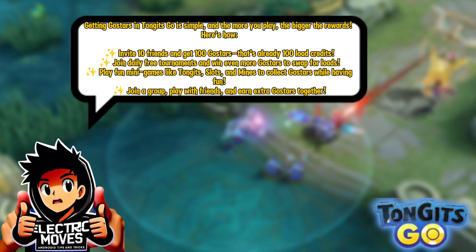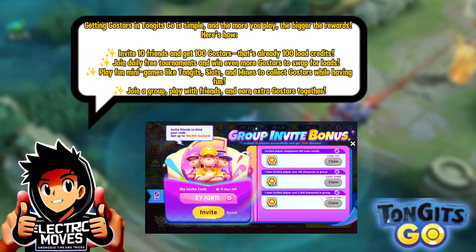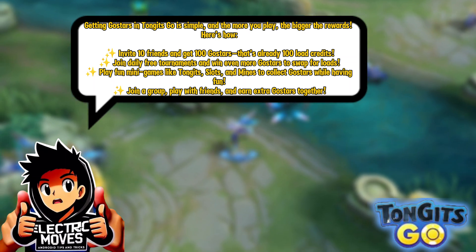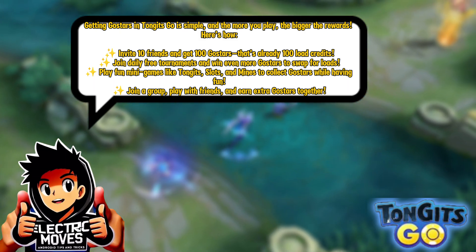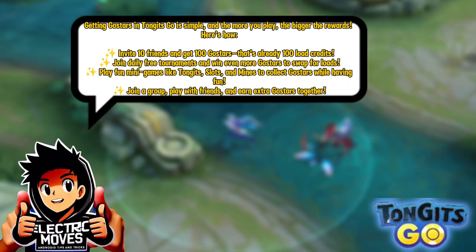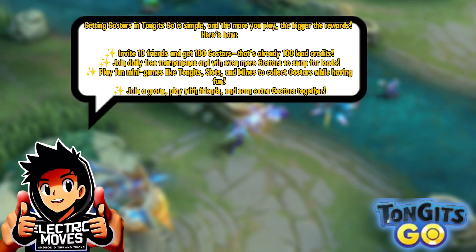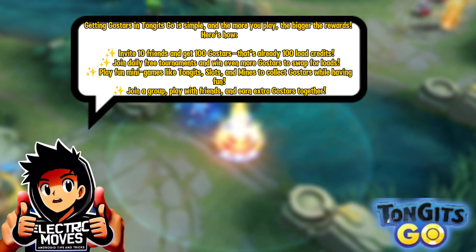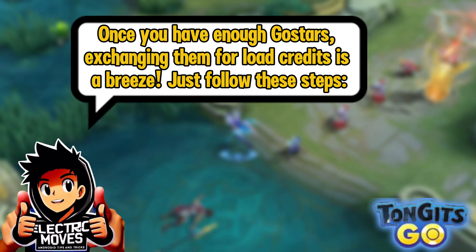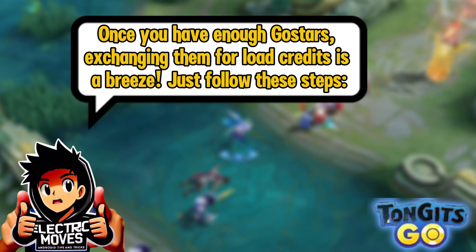Here's how: invite 10 friends and get 100 GoStars — that's already 100 load credits. Join daily free tournaments and win even more GoStars to swap for loads. Play fun minigames like Tonkits, Slots, and Mines to collect GoStars while having fun. Join a group, play with friends, and earn extra GoStars together. Once you have enough GoStars, exchanging them for load credits is a breeze.